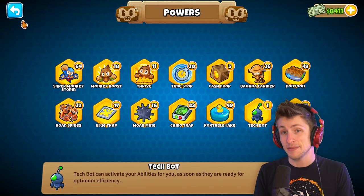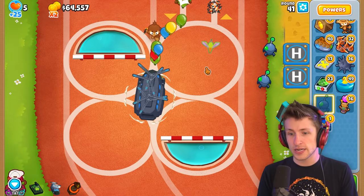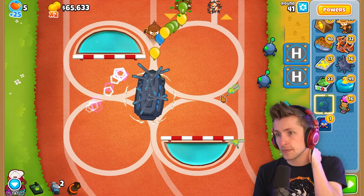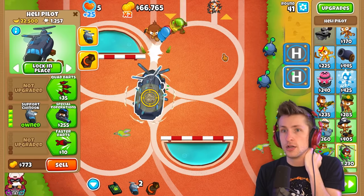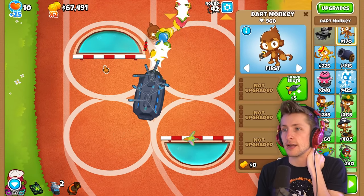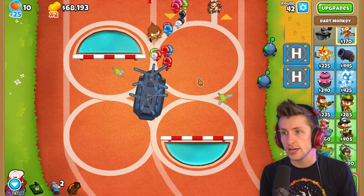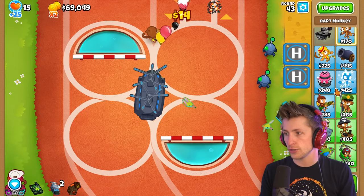I'm getting another tech bot — you can't stop me. There we go — now there are two of those guys generating even more lives. The plan is to get a Druid; this Druid already has 10,000 pops and is basically soloing the game right now. Is there anything we can't deal with though? Regen farms could be pretty bad — regen farms could be a little unfortunate for us.